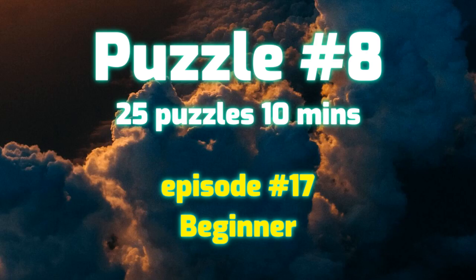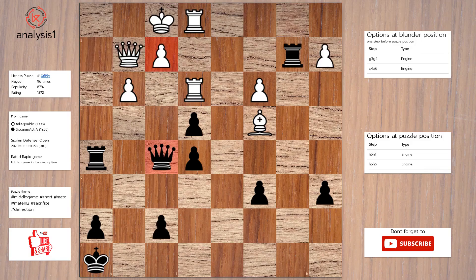Next puzzle. Threats in puzzle position are: queen takes pawn, check; rook takes pawn, check; rook takes pawn. Here are the checks: queen takes pawn, check; rook to h1, check; rook takes pawn, check.